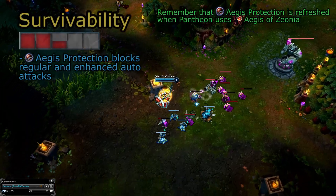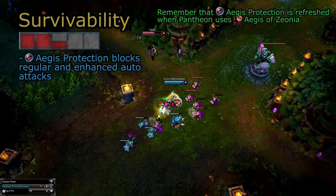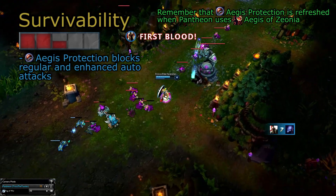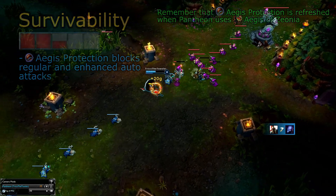Pantheon's entire kit only has one defensive ability tied to it, and that's Aegis Protection. It blocks auto-attacks, but nothing else. It can make him a very scary tower diver, since it will block tower shots and can be quickly refreshed if he stuns with his gap-closer. After you break through his shield, you'll notice the delicate, tender baker underneath.